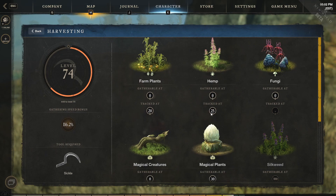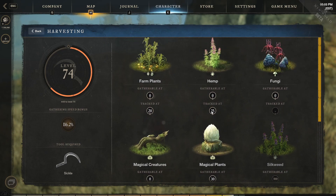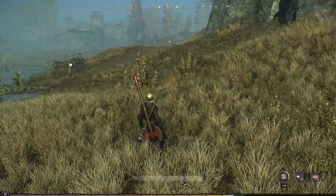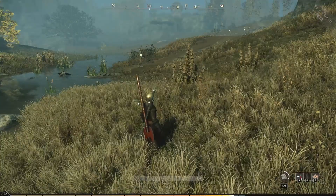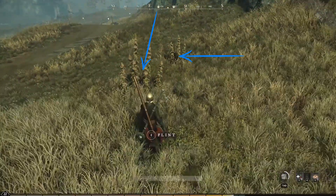You can gather hemp at level zero and it's tracked at level 25, so once you hit level 25 it will show up on your tracking compass as well. Now, tracking items means they show up on the top compass on your screen once you get within a specific distance of them. As you can see, there are two plant symbols on the compass — one to the left of the E and one to the right — meaning I'm within vicinity of those plants. They disappear as you pass them, and the plant is right here.